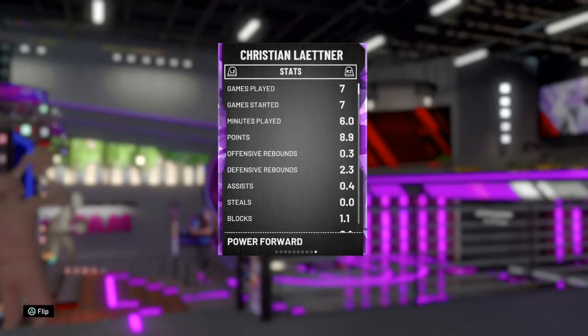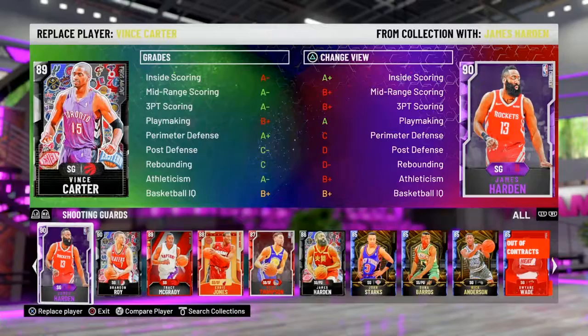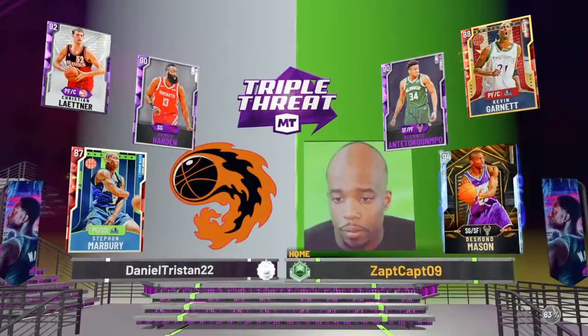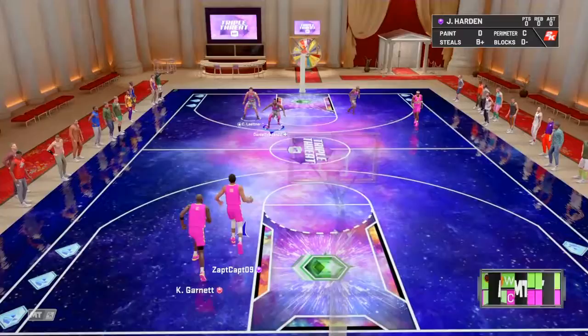Let's get into the game. Here's my team — I'm not actually going to be playing with this team. I'm only going to be playing triple threat online just to show you how good the card is. I'm playing with Harvin and Stephon Marbury, who's close to evolving. My opponent has custom jerseys too, which is nice. We're going up against Giannis, who's overpowered.